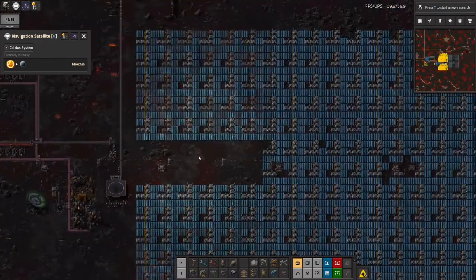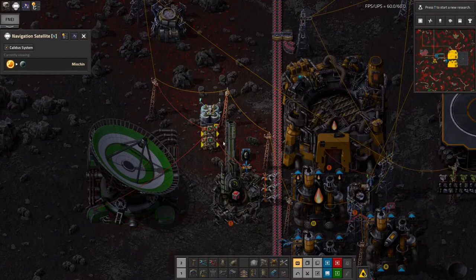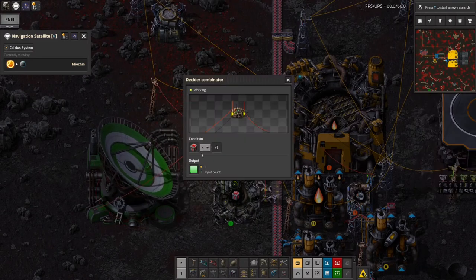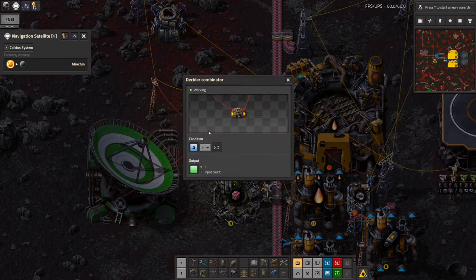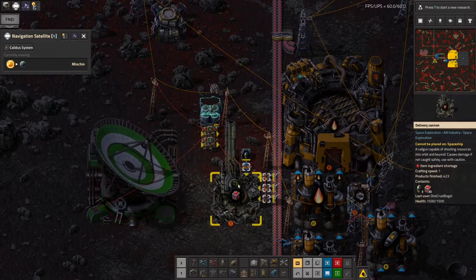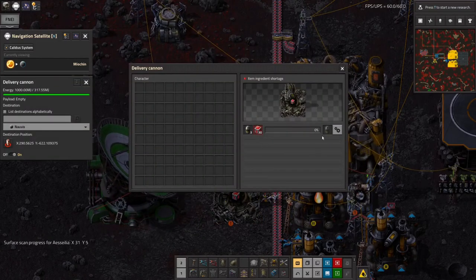The power generation on this planet isn't quite as good as I'd like. I've expanded my solar out a bit but ran out of solar panels and accumulators. Way back, before I did the defenses on Norvis, I rigged up these accumulators to these comparators. This one's checking to see if there's less than zero vulcanite blocks at the other end, and this one's checking to make sure there's at least 80% charge in the accumulators. As long as both of those conditions are true, the cannon will keep firing. But at the moment we're at less than 80%, so loading has stopped.